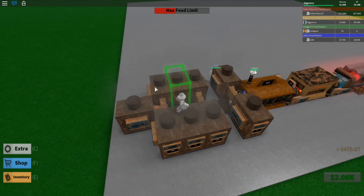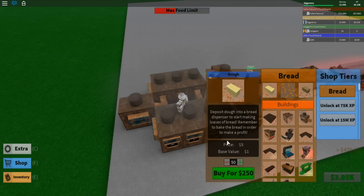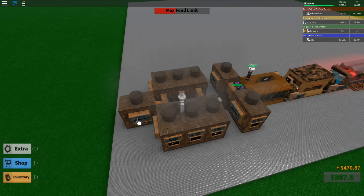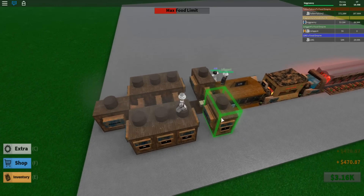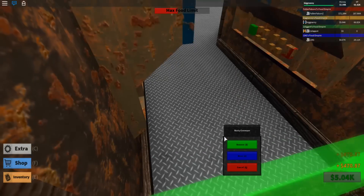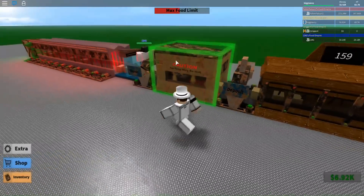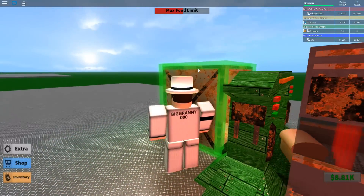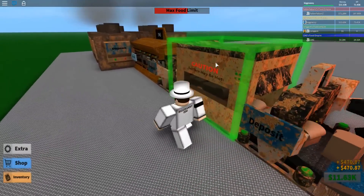We'll put some more here. Get some more dough. Let's buy bunches of 200 at a time. We're gonna be making dough. I'm making 470 bucks per piece of bread now. This is awesome.